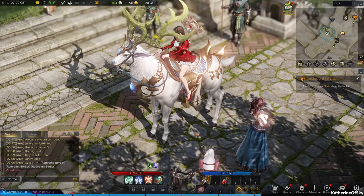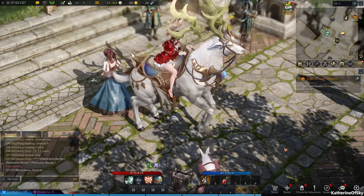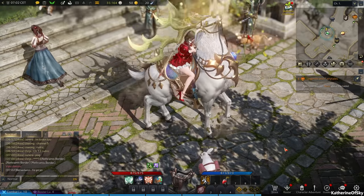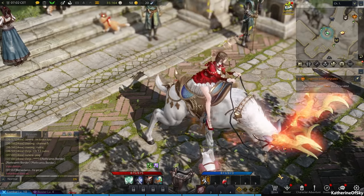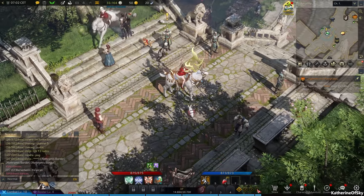Let's check out the special items you can do with the mount. Q does one thing, W is that cool move — kind of like a buck. And R is to dismount, which I don't want to do right now.